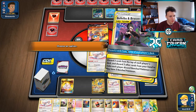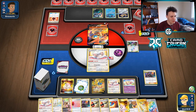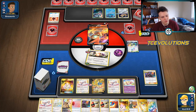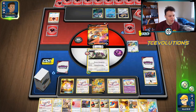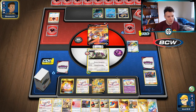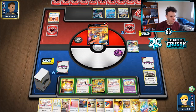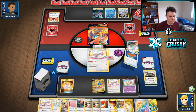Bench and attach — Resource Management for three Pal Pads back into the deck. Going to top deck a Pal Pad, play it, put two Bryson Men back into the deck. Make Do twice, Surge, Bryson Man, Bryson Man. Then play a Pal Pad and put two Surge back in the deck. Send up the Cinccino, draw for turn, play the Pal Pad — two Bryson Men back into the deck.